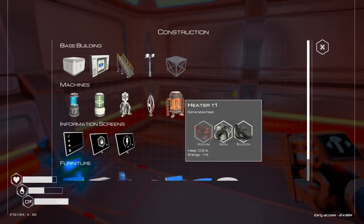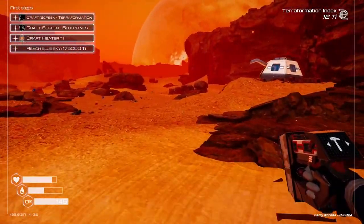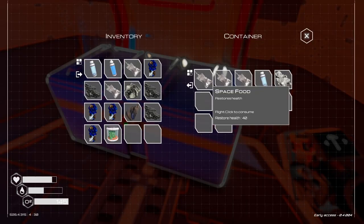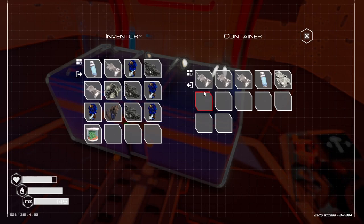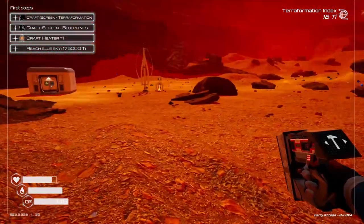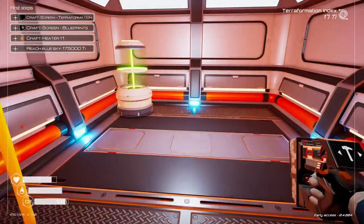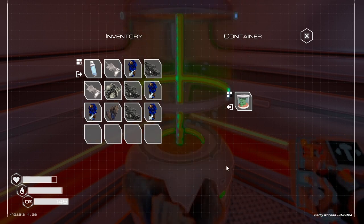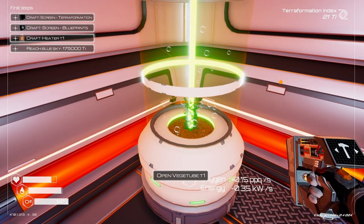Let's go inside and craft this up. In our little pod over here, we have this which will give us oxygen. We've got enough food there. We can get the terraform screen. Now it'll start growing and that starts adding oxygen — it takes away from power. Let's get a heater up and going.